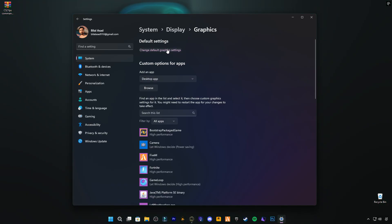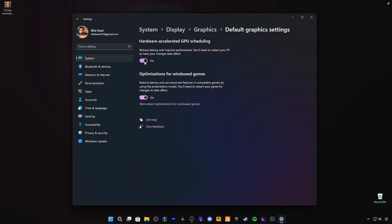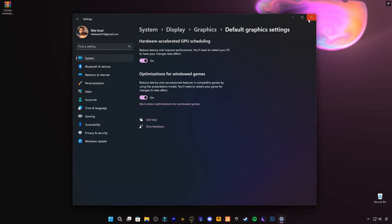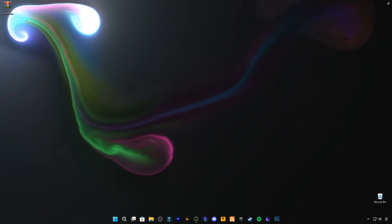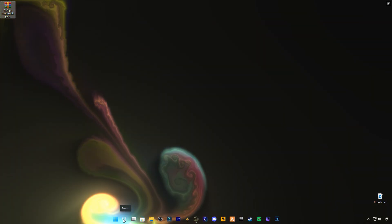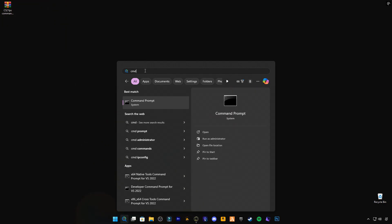Also check for Hardware Accelerated GPU Scheduling — if available, turn it on. And if you're playing windowed mode, enable Optimization for Windowed Games. These changes make sure that your PC dedicates real power to CS2 instead of unnecessary tasks.